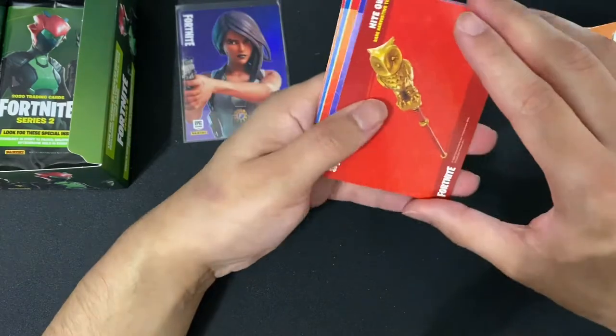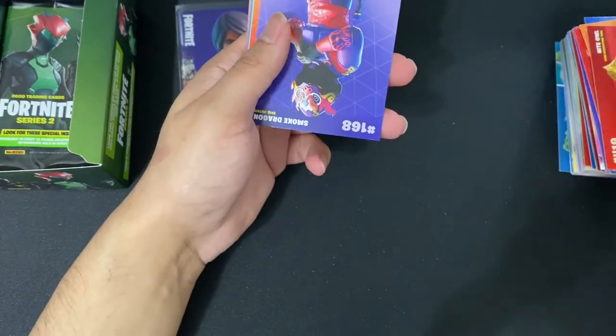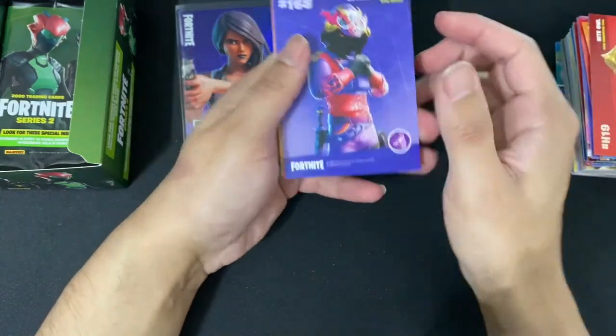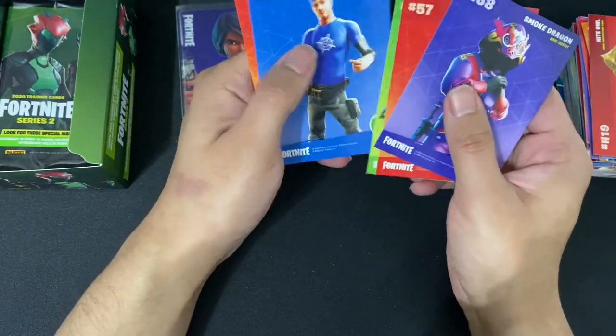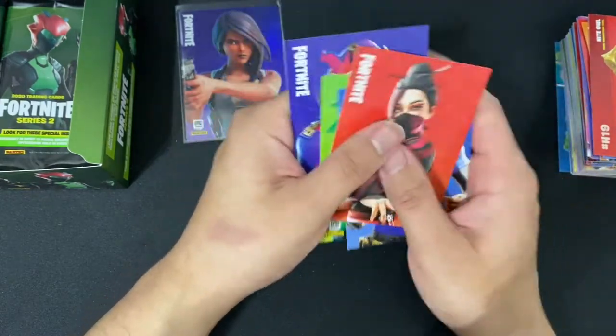Next up we have Night Owl along with the Nighty Knight. We have Smoke Dragon, Frontier, Bush Ranger, Brown Umbrella, Red Jade. Any holos? No holos.